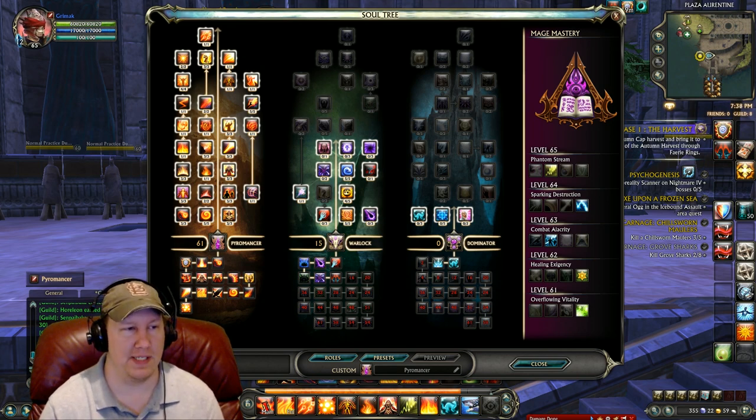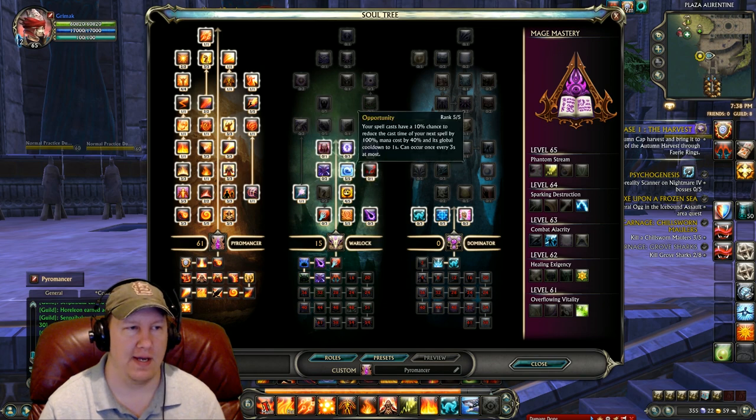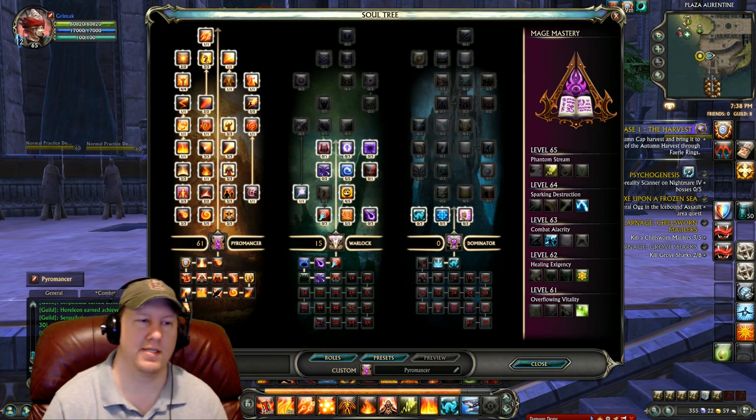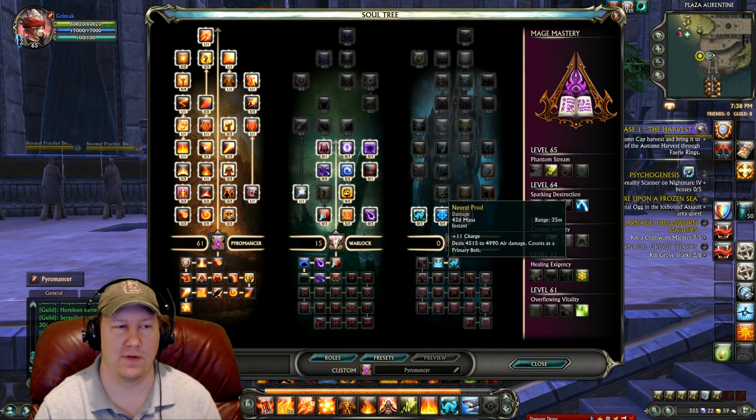The 15 points into Warlock break down as: 5 into Magical Affinity, 4 into Vitality, 1 into Draining Bolt, and 5 into Opportunity — with zero points into Dominator. One of the main reasons we went Dominator is for the ability Neural Prod, which gives us an instant ability to cast at the end of our macros so there are no dead macros at all.